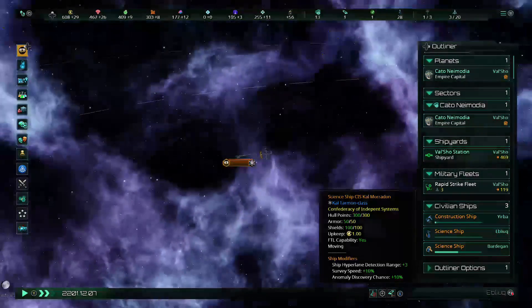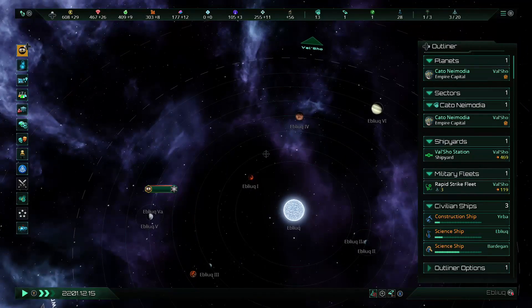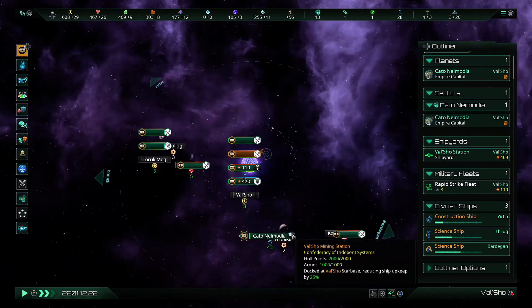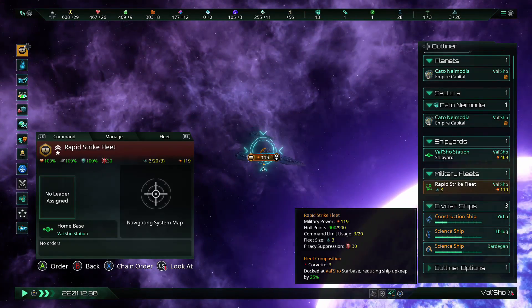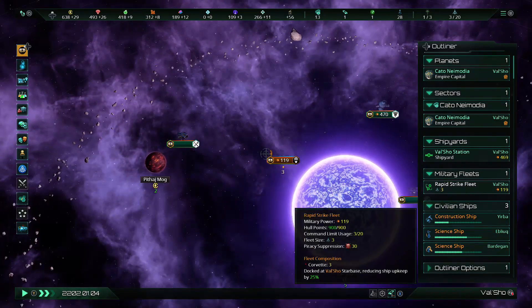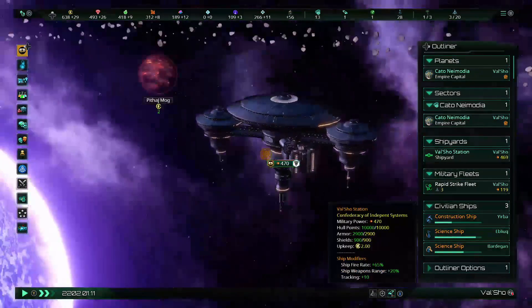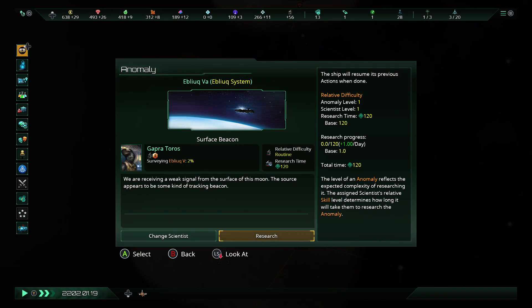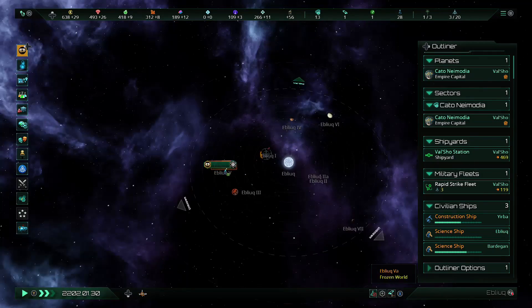Once these guys start getting a little older, I might transfer them to a desk job back at the home planet, just so I can let some younger blood take over and start gaining some experience. You might be wondering why I'm not doing anything with my military fleet right now. That's because moving them away from the space station will require me to pay upkeep, and at the moment there's really not a reason to move them.